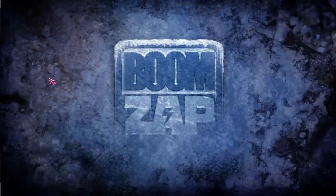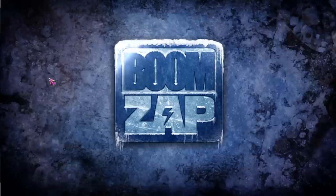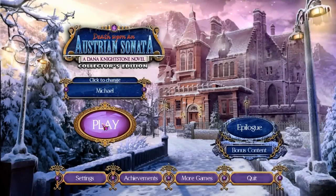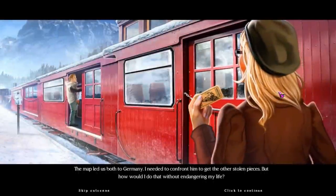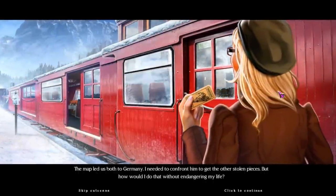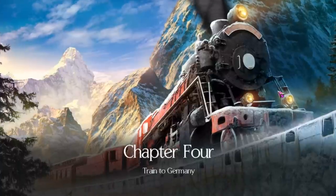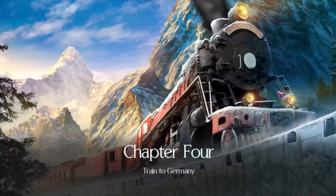Hello there everybody, my name is Michael Gray, and today I am playing chapter number four of Death Upon an Austrian Sonata. The map led us both to Germany. I needed to confront him to get the other stolen pieces. But how would I do that without endangering my life? Chapter four: Train to Germany.